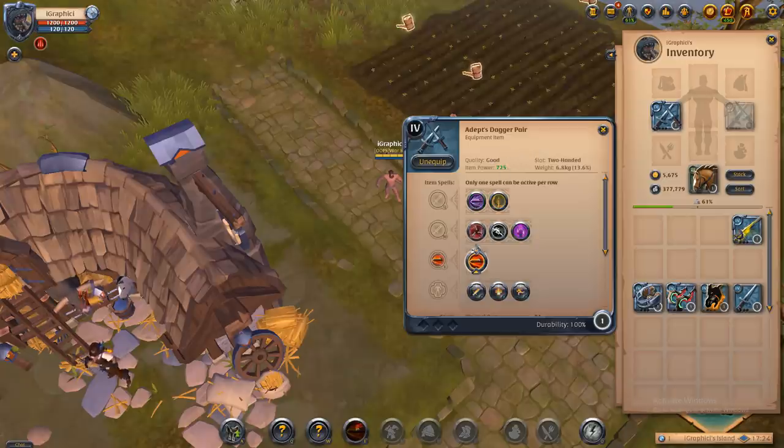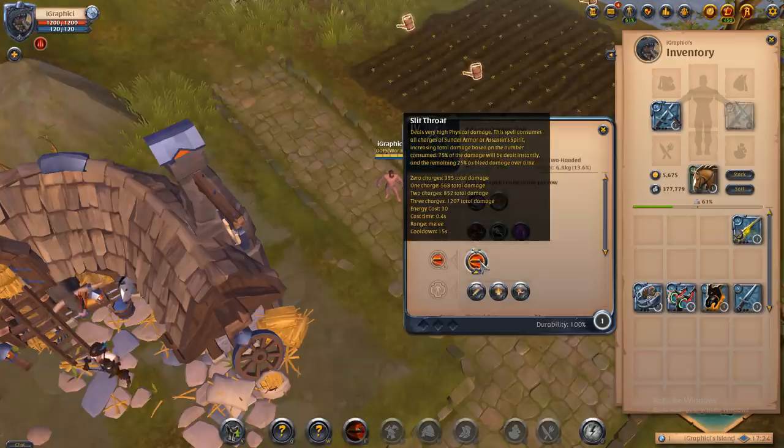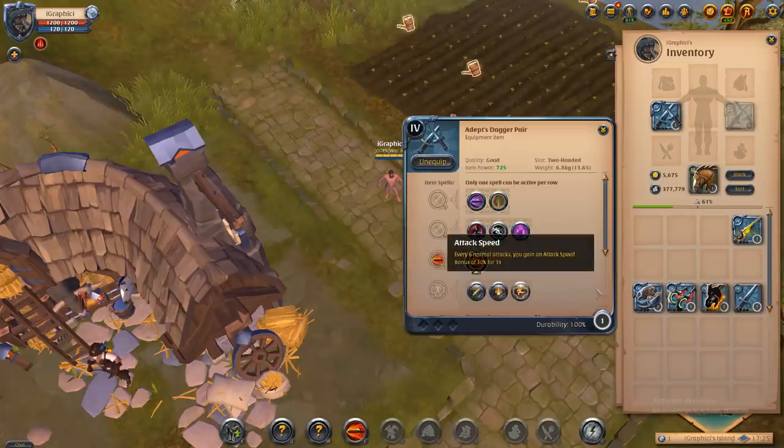The dagger pair can be very strong if used correctly, but not too many people use it either. If you're going to level daggers, I suggest leveling the artifact daggers: blood letter, death givers, and black hands. The dagger pair's E is slitthroat, which deals very high physical damage and consumes all charges of sunder armor or assassin's spirit, increasing total damage based on the number consumed: zero charges 355, one charge 568, two charges 852, three charges 1207.